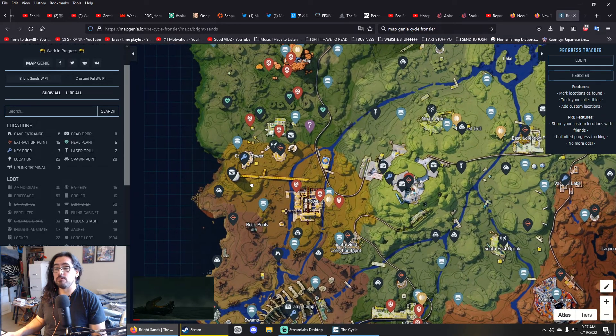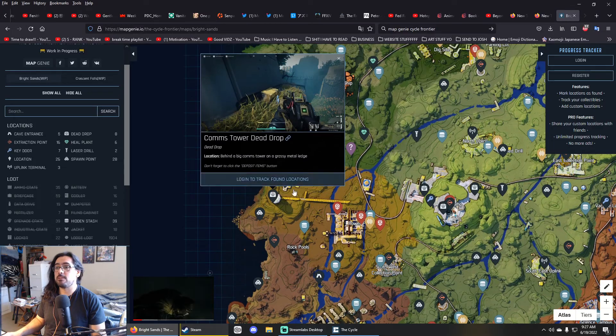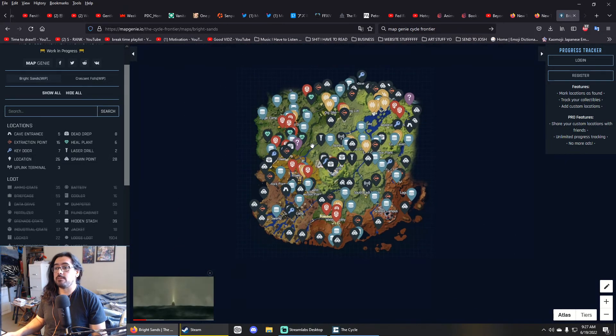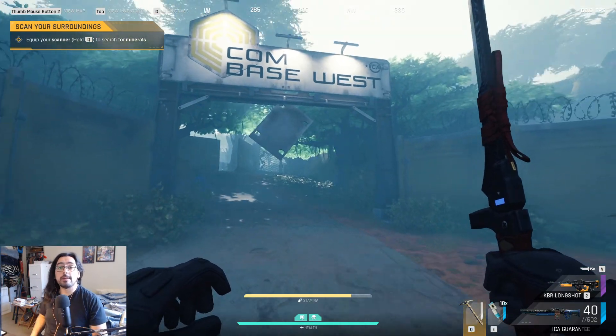It also shows where the dead drops are. So if you don't even want to watch this video, you can just go to this website and check where the dead drops are — it'll show you exactly where they're at. Please check this website out guys, use it because it will really help you out in Cycle. Okay, so back to the video.